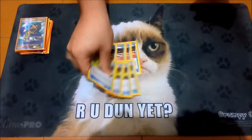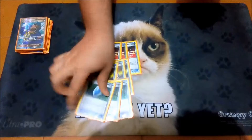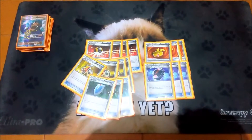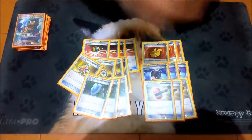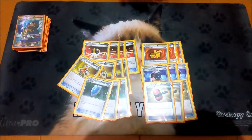Four Ultra Balls, four Acrobikes — if you don't get that Seismitoad any other way. Three VS Seekers, three Muscle Bands, three Battle Compressors — how did that work? Awesome as well, gets the deck going on the first turn.